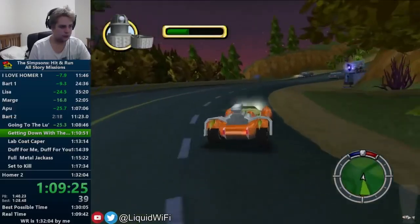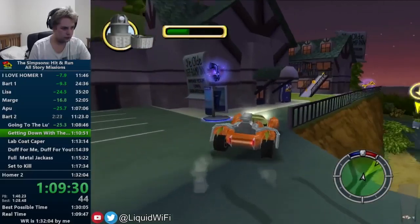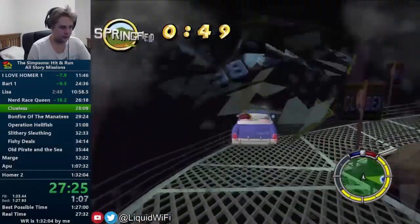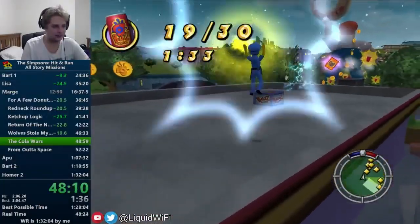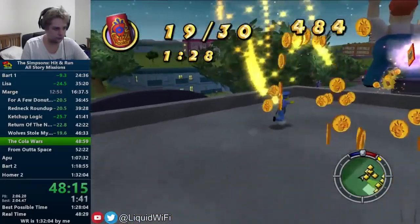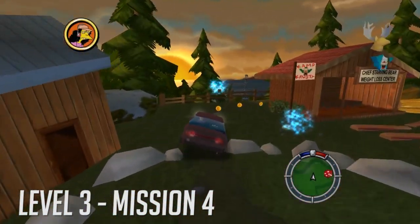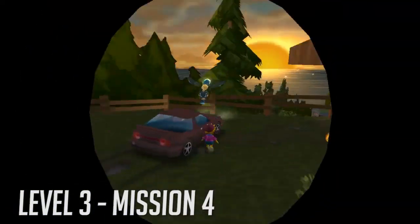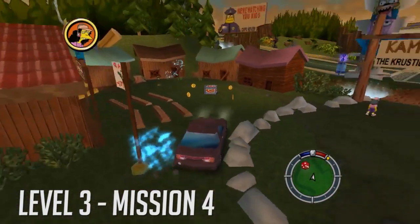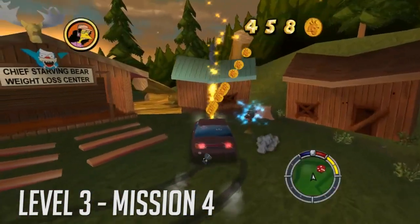Let's return to the main part: the coin route. I believe following Liquid's run fully isn't the wisest idea. I would advise using his run for learning strategies in missions, movement to and from missions, and the majority of the coin route. However, I'm going to show off areas where pools of coins can be found which I advise grabbing early on in your speedrun career. These areas can waste 15 to 30 seconds, but provide a much safer and more consistent coin route, making finishing runs easier compared to working a tougher route and being short on coins.